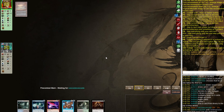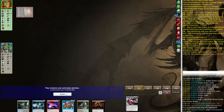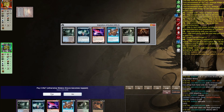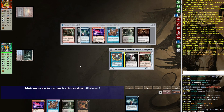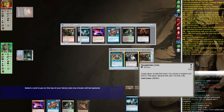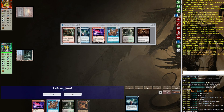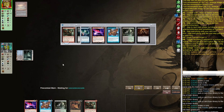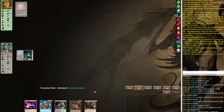Our opponent plays Underground Sea and Inquisition — that means Grixis Control almost certainly. Let's Watery Grave and Ponder. I kind of want Gut Shot — let's assume we're going for Hymn to Tourach next turn. I want Thoughtseize, Brainstorm, and to draw Gut Shot — the reason is because of Baleful Strix. I could Daze Baleful Strix but then I won't be able to cast Hymn to Tourach. Another Inquisition — sure.